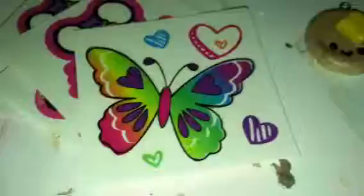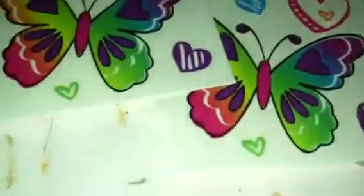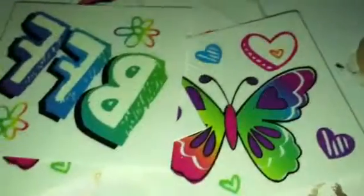Then I have this Hello Kitty one — she's holding flowers — and you will get three, depending on what you give me basically. Then I have this butterfly one and you will get two. And then I have this BFF one, which is backwards, and I will be giving you two.